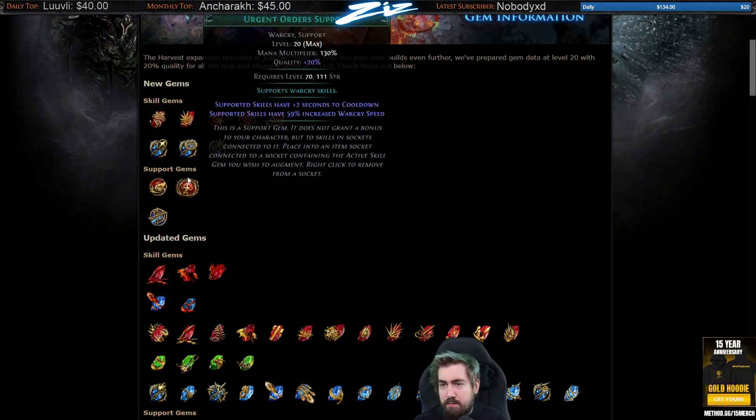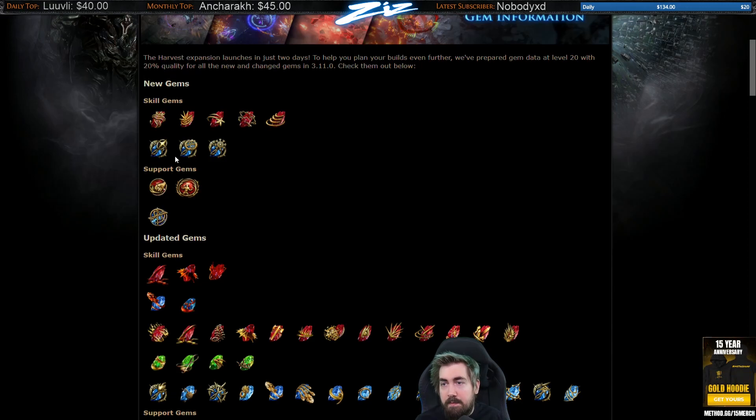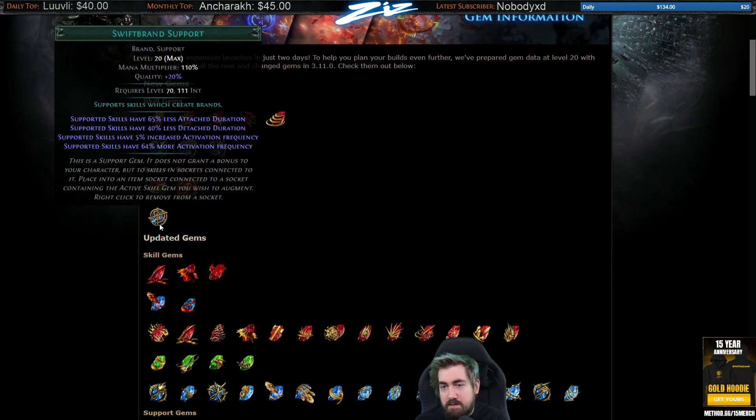Urgent Orders Support: supported skills have plus 2 seconds to cooldown with 59% Warcry speed. I guess if you're running multiple Warcries, this could feel really good — especially with Second Wind. That could be pretty cool, but we're running out of sockets. Swift Brand Support: 65% less attached duration. That's a lot. It could be pretty cool with Penance Brand, but it's also going to make it not last very long. The fact that you're giving up a skill gem slot for this — maybe it could be a little bit stronger.